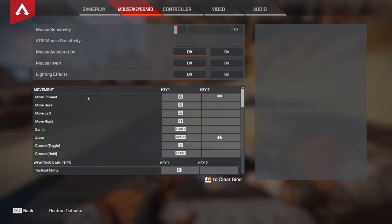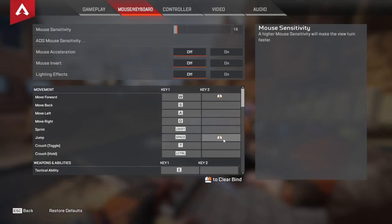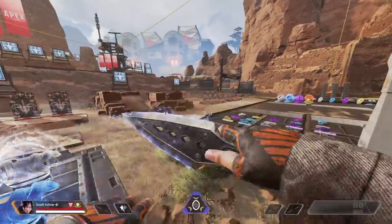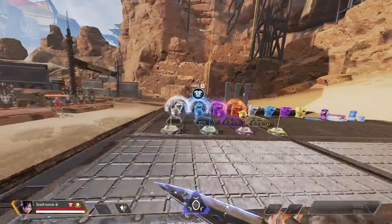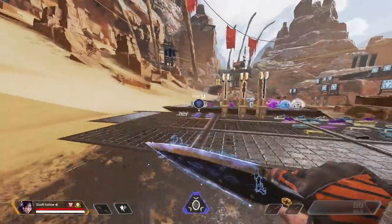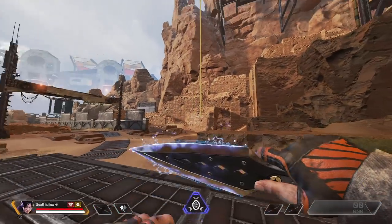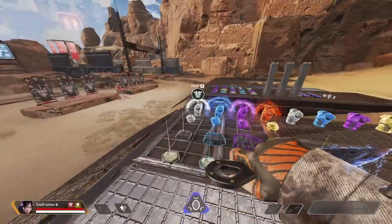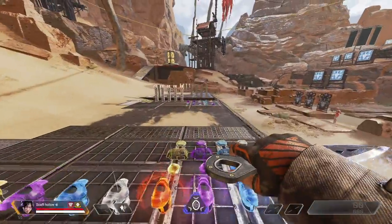For my secondary forward movement bind I have scroll down, and that's for tap strafing. Then I have scroll up for jumping, for bunny hopping, as well as for zipline movement. The reason I use scroll down for tap strafing is it's much easier for my brain to input scrolling down for that motion. The same idea applies to zipline movement where scrolling up feels much better suited to the way I move my mouse.